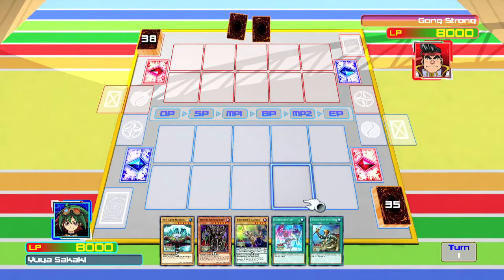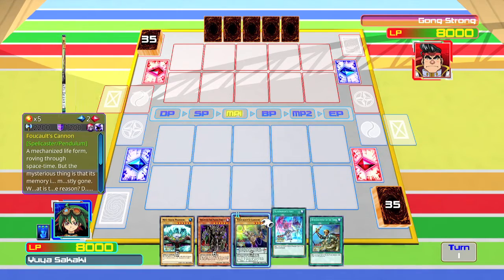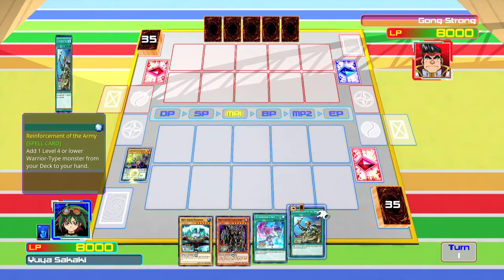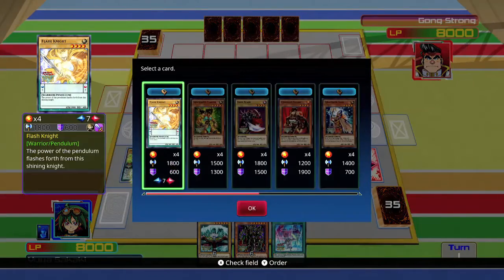Pick Story Deck, and what you want to do is make sure you have two Pendulum Monsters in your hand. The cards look like this — half monster, half spell basically — and you want to play your lower one on the left, and if you have a higher one, you want to play that on the right.